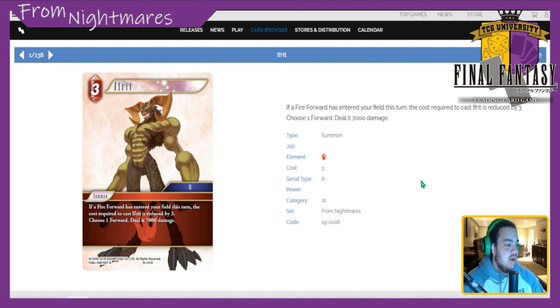We're going to start with Ifrit — 3 CP fire forward. If Ifrit or a fire forward has entered your field this turn, the cost required to cast Ifrit is reduced by three. Choose one forward and deal it 7k damage. On a scale of one to five, I'm going to put Ifrit at a 4.5, maybe a five if the Ifrida package comes back.